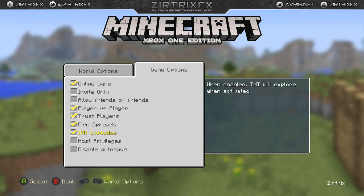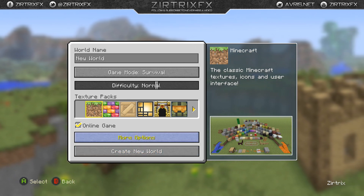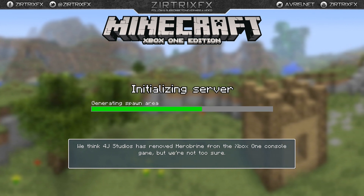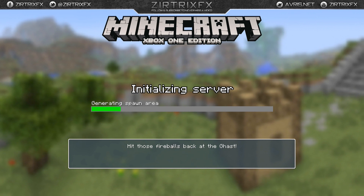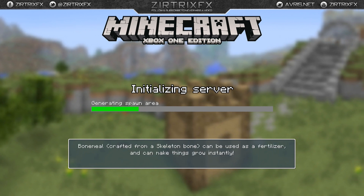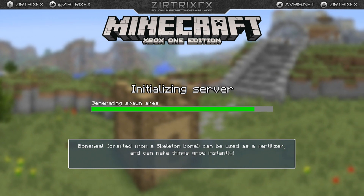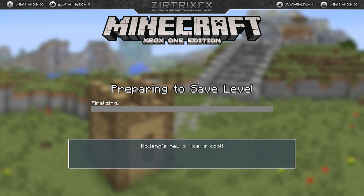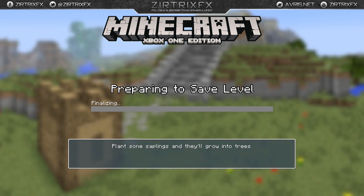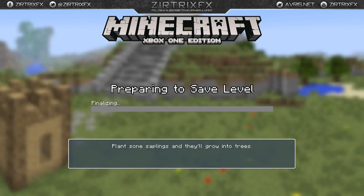What up guys, ZurchXFX here and you're watching my Minecraft Xbox One gameplay. This is my very first time playing on the Xbox One, and I haven't played Minecraft in forever so I'm a little rusty. I used to be really good at creative building — castles, towns, cool designs. I owned several servers and built a bunch of stuff with my friend Luca, but I haven't done any of that in a really long time.